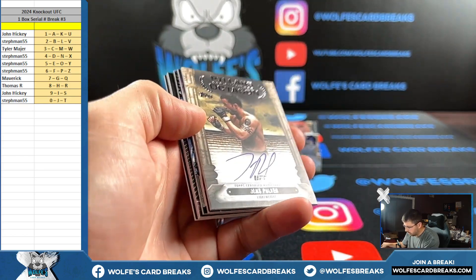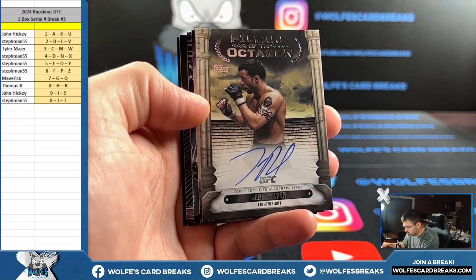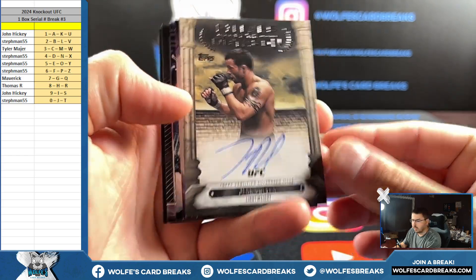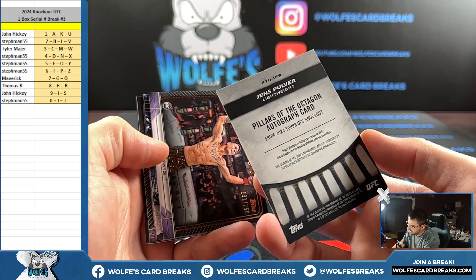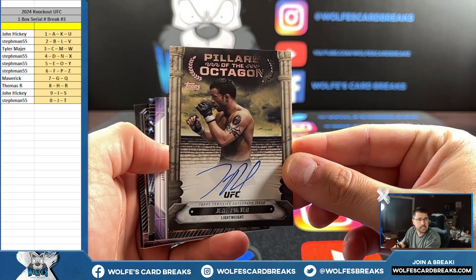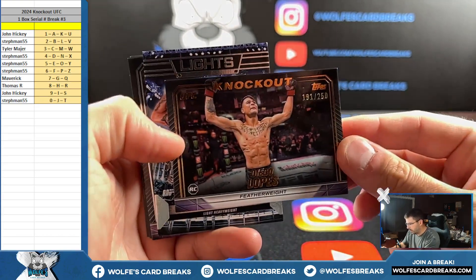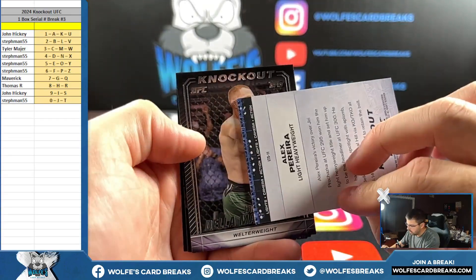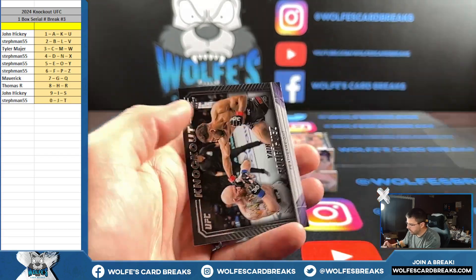Jens Pulver — Pillars of the Octagon. I'm not really familiar with this guy, Jens Pulver. Base auto, not numbered, Pillars of the Octagon, JPR. I feel like I should know who it is. R-spot, eight spot Thomas. Lopez, 191 out of 250, orange, for the one — nice little rookie there. Insert for the one, base Lopez, base rookie for the three.